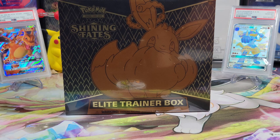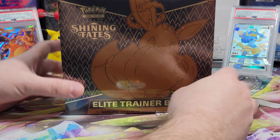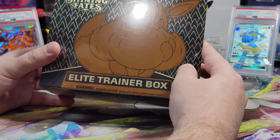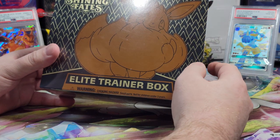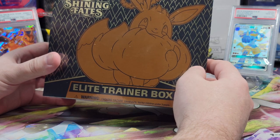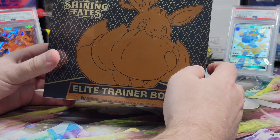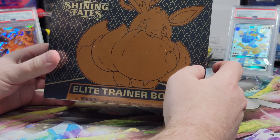Hey everybody, today we're opening a Shining Fates Elite Trainer Box. We want that Charizard — we need that Charizard. I like the Grimmsnarl, I like the Lapras, the VMAX, but I want that Charizard. That's all we're going for today. And this is the start of our new ETB Thursday theme, where every Thursday we're going to open up an ETB or try to.